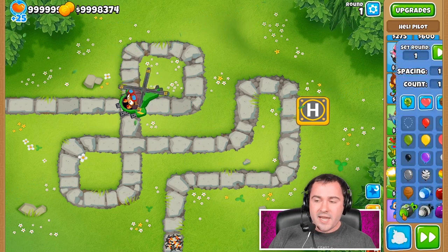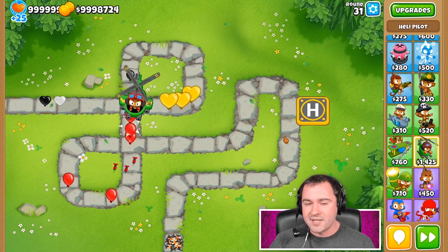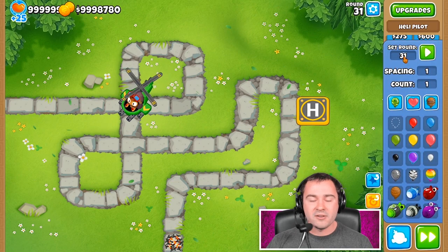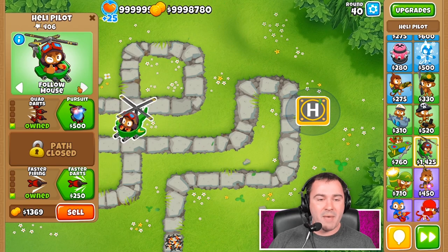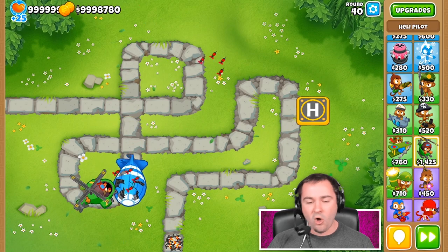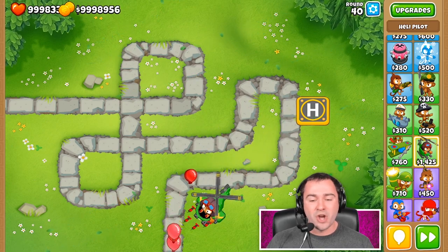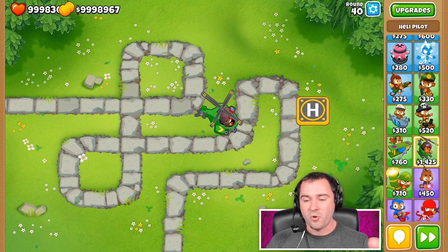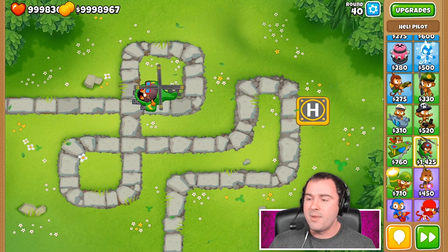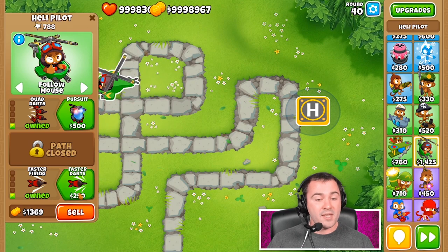He does so much popping power — we can probably take down round 31 almost by ourselves here without very much assistance at all, even while locking him in place. Of course we're spending a little bit more money than some of our other towers, and he is a pretty expensive tower admittedly. But because you're getting all of these advantages compiled on top of each other, he ends up being straight up unbelievable. If we put him on follow mouse and micro him a little bit, he can even take down a MOAB class layer all by himself, popping the Ceramics on top of that. If you don't have a strategy where you're using your Heli Pilot in a real game and you have the half price monkey, you're probably doing it wrong. You definitely need one of these guys in almost every single game.